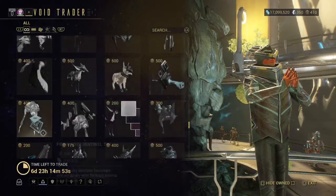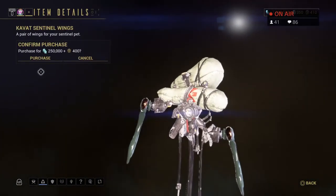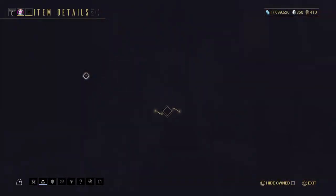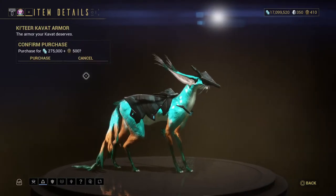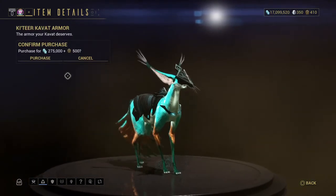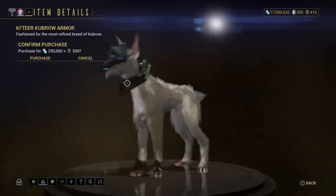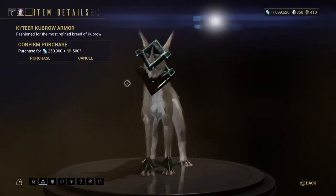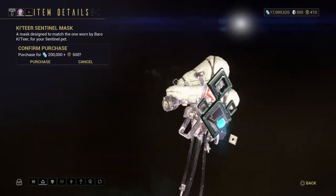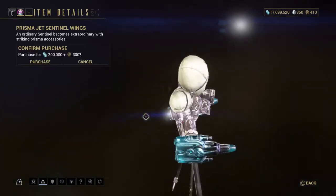That's my puppy. There's the Kavat Sentinel wings — doesn't look quite right with this. Here is the Ki'Teer Kavat Armor — and there's my Kavat. The Kubrow Ki'Teer Armor. The Ki'Teer Sentinel Mask.